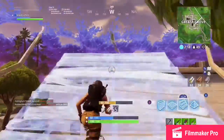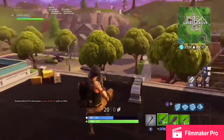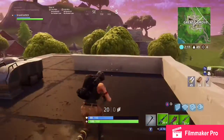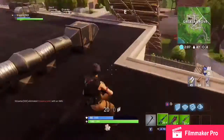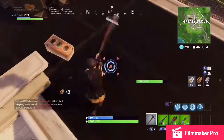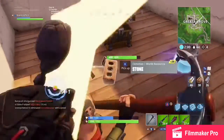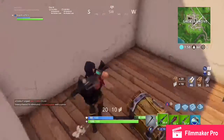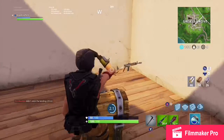I can hear gunshots in this direction over here, so I'll head up to the big central building and there's a chest — go and get that. Mining through the roof, and of course the chest is in the secret room. It's a decent chest — a shield to get me back up to 200 for the first time in the game.